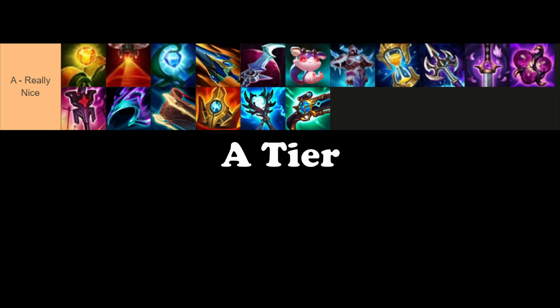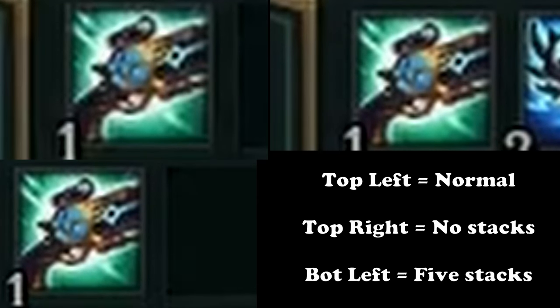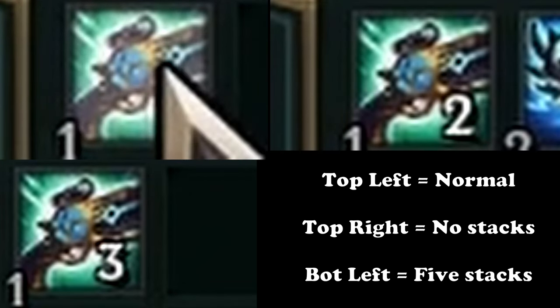Up in A tier, we have items that become way stronger with item haste, starting with Luden's. This item gains its charges faster, meaning if you were to proc it while not at full stacks, you're just going to be doing more damage for free because you'll have more stacks. There's just no thought needed for this.